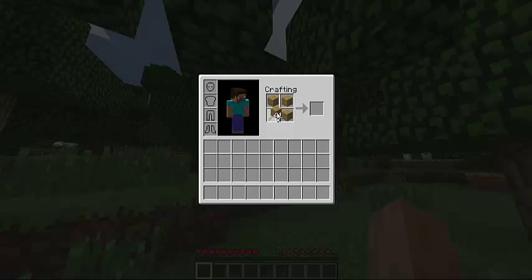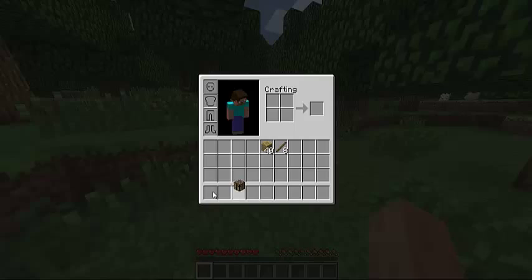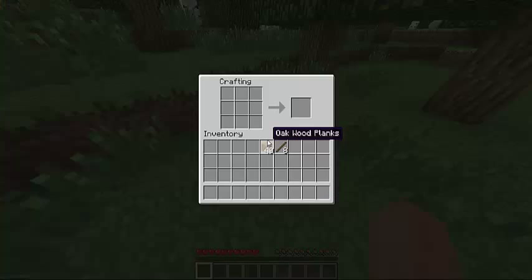We are now going to have to use a crafting table. Use 4 planks, placing one in each of the crafting squares — this will make a crafting table. Then move the crafting table to your lower slot and place it on any surface. Right click on the crafting table and this will open up the crafting window.